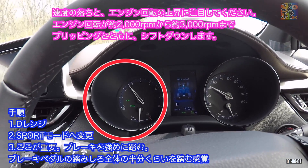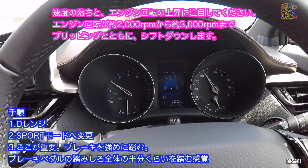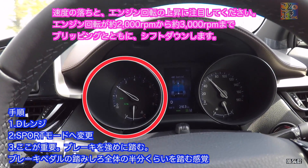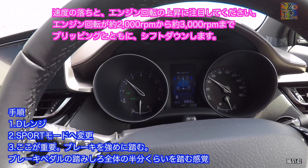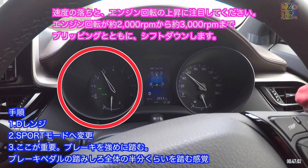The engine RPM blips from approximately 2000rpm up to approximately 3000rpm during the shift-down. Using this method, you can achieve a much more lively drive than Normal Mode, not just on mountain passes but also in the city. However, because it requires more power than everyday braking, the nose dives more.